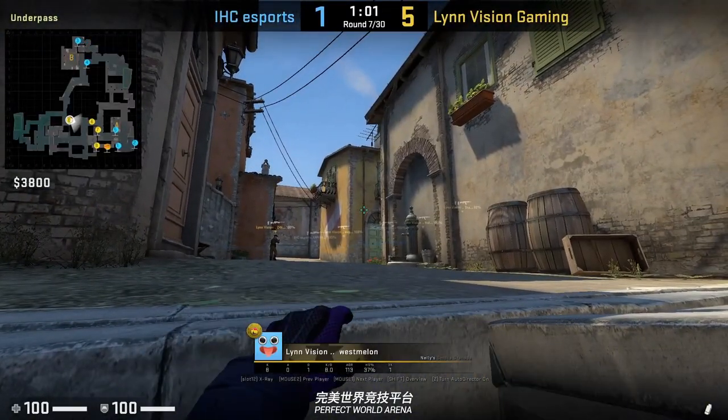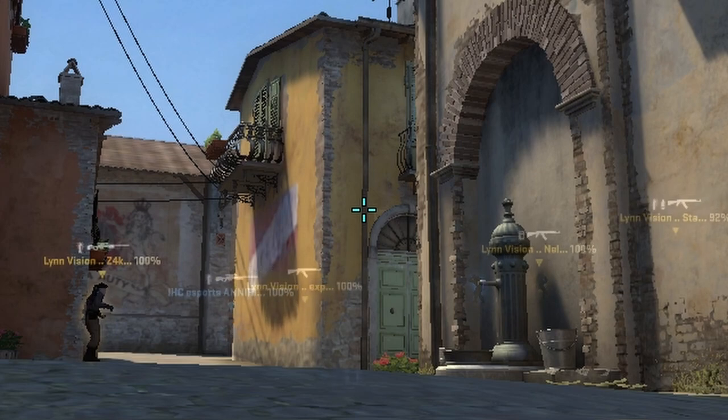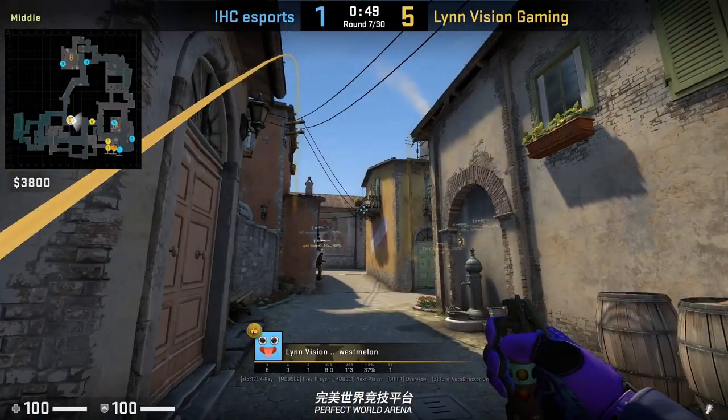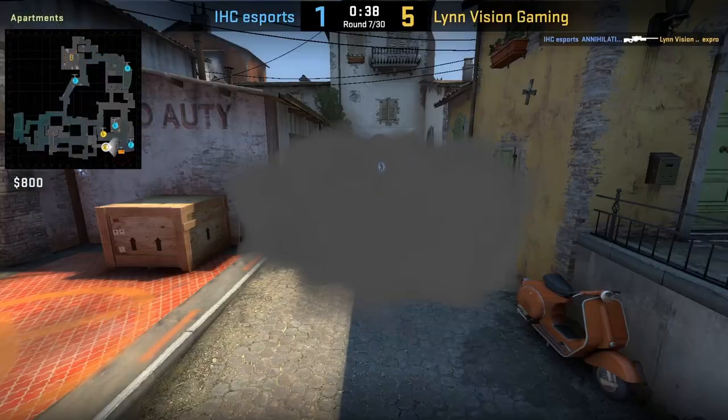Two smokes from underpass by Westmellon: first the hay cart smoke for abs pop, then the moto smoke. This hay cart smoke lineup is different from the Apex one I showed before — definitely a much easier lineup in my opinion — and then the moto smoke. Both are jump throws. After throwing the two smokes, Westmellon is going to flash mid for Zack.